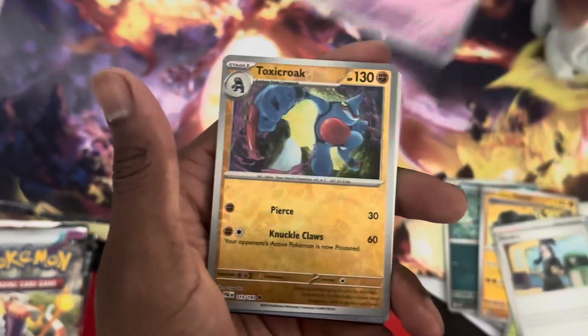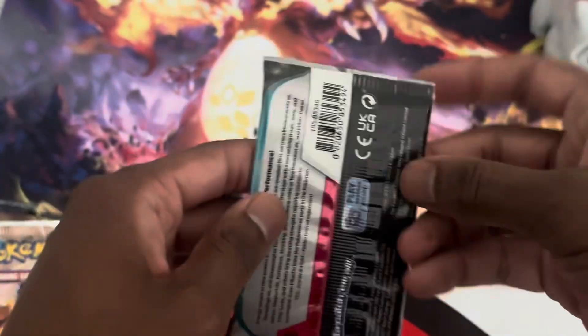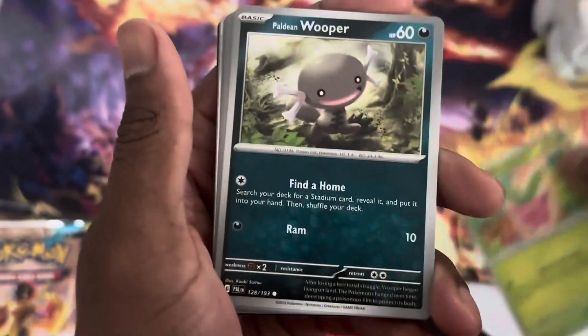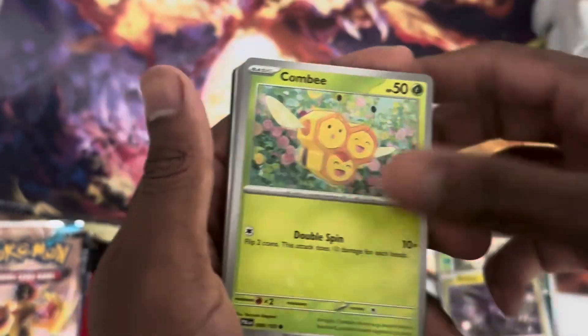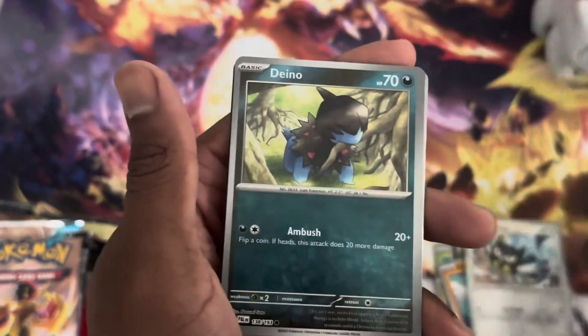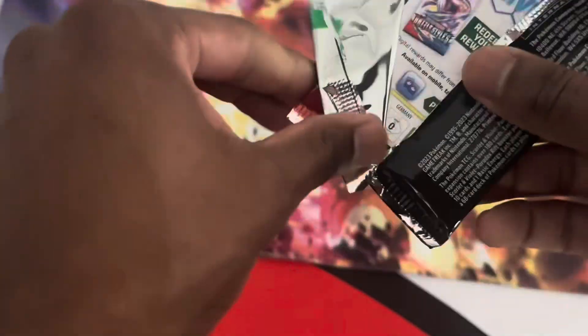You can get Elite Trainer Boxes and the variety of packs cheaper loosely. GameStop, I don't know what they were thinking. They always release these premium collections every once in a while that just don't make any sense. The last one was the Eevee one. You can just grab all these cards within the set — it just doesn't add up. However, let's see if I can get some hits out of here that can help make up the cost I paid.